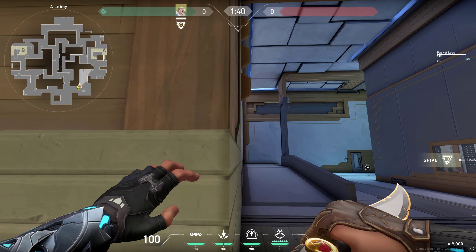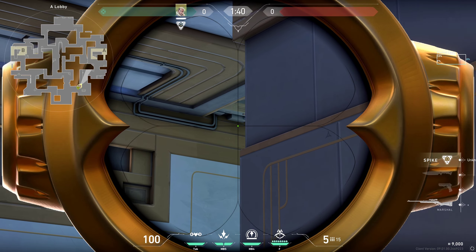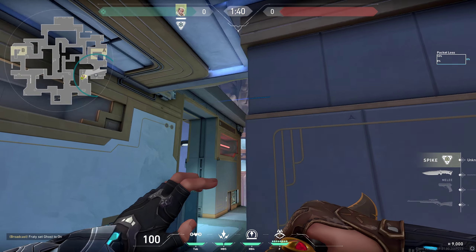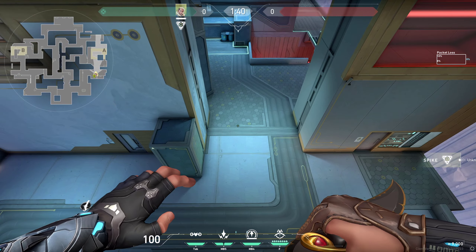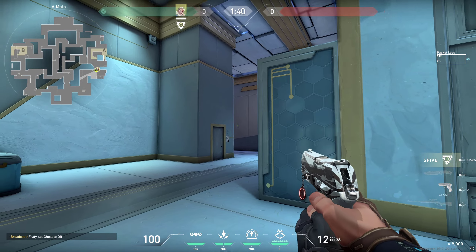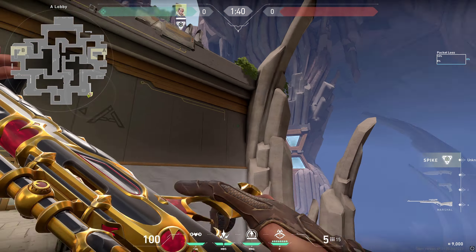If you want to take early A main control, go into the corner, hug the wall, place your crosshair right below this thing, do one bounce and full charge, revealing the area. It's gonna bounce super fast right at that spot, so if anyone is peeking it would be very difficult for them to react to it.